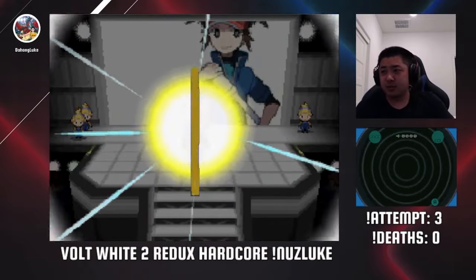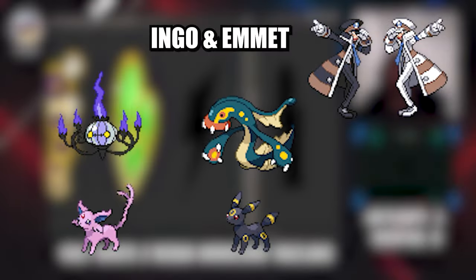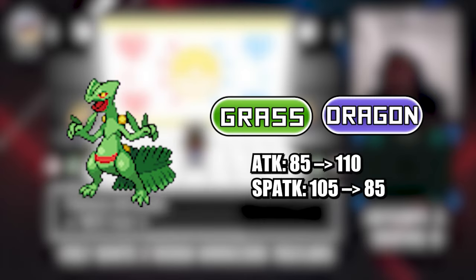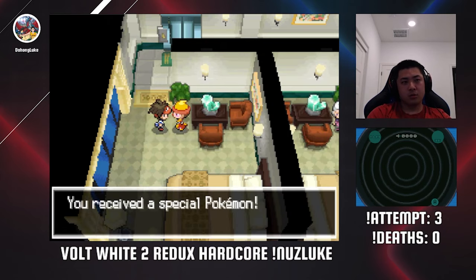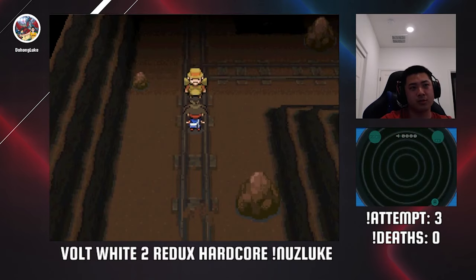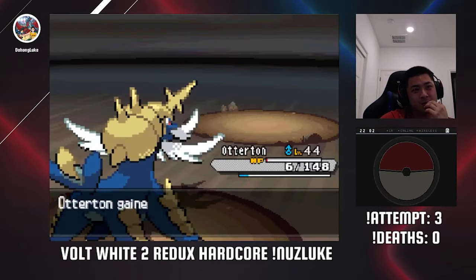Before heading into Driftveil City, I team up with Rosa to battle Ingo and Emmet, and get myself a Hoenn starter from Mistralton. I chose Treecko, as Sceptile is now a Grass Dragon type and a physical attacker — a pretty spicy combination. In Driftveil City, I also claim a Chimchar from the guide that gives you a Sinnoh starter. I decide to head to Clay Tunnel to get an Excadrill from a Dust Cloud, which is a guaranteed encounter here.